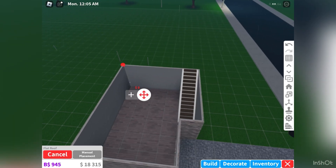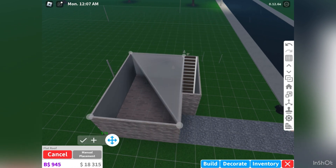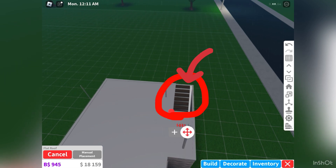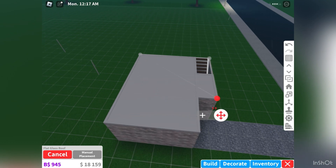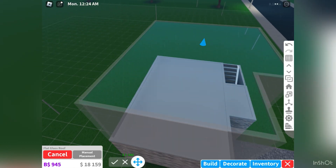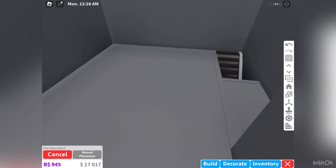Go to your roofs and select the flat roof. Cover the entire house except for one or two squares to get out from your roof. Next, take the flat glass roof and cover the entire house including whatever you opened up for the stairs. Once you've done that, go to the center and raise the roof as much as you can. That will create the walls for your second floor.